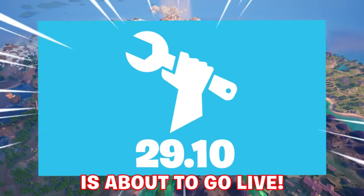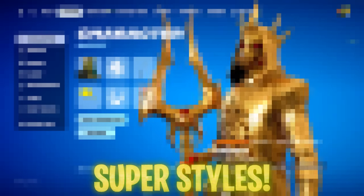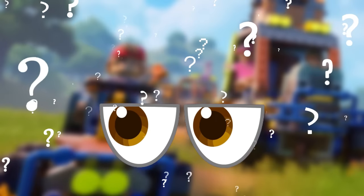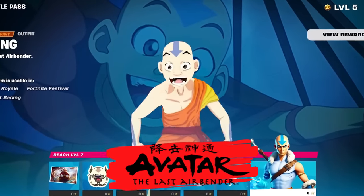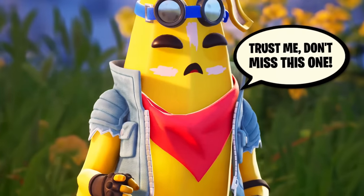Fortnite's 29.10 update is about to go live in less than 48 hours and everything's already been leaked — from the brand new crew pack for April, the Super Styles upcoming for getting to level 200, huge changes to Fortnite Lego, and the Avatar collaboration with their huge events surrounding it. Stick around until the end to get all of that and more.